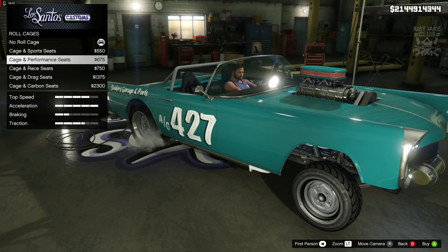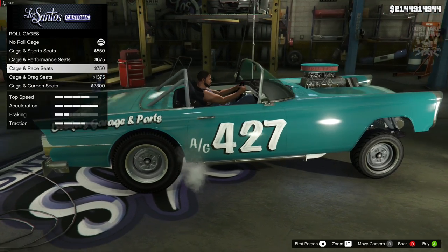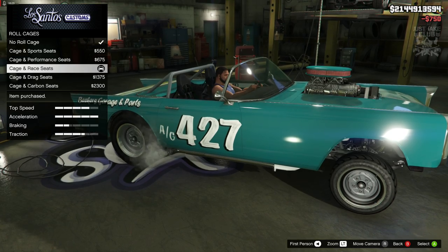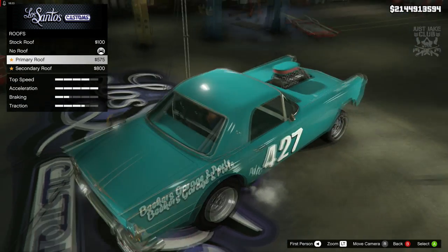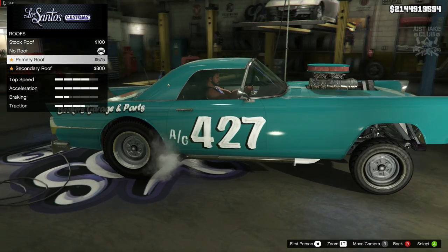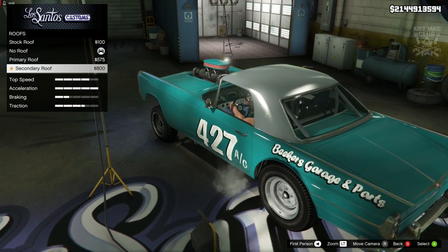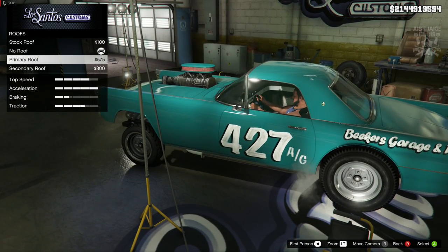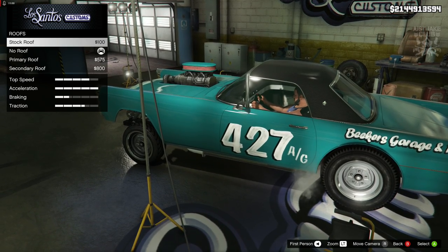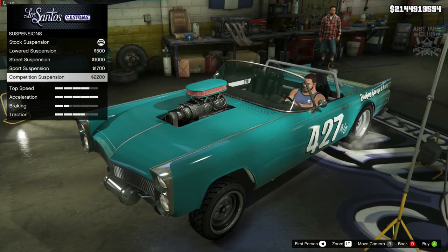I love the bucket seats in there too. I'm not sure if I want the performance or sports seats - I think I'm going to go performance, maybe with the race seats because you get bigger bolsters and it sits a little bit higher. Going to go with the cage and race seats. You can put a roof on it too! The full roll cage might actually go okay with a roof. When you change the seats it also changes the steering wheel. The roof looks pretty sweet - has to be the primary color though, as the secondary and carbon ones look a bit weird.